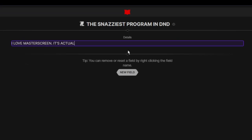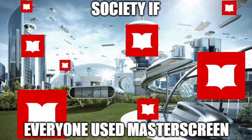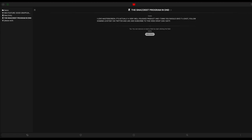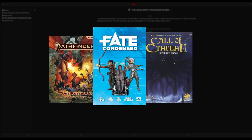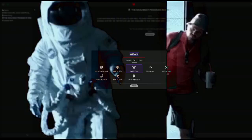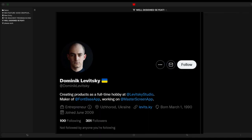All right, immediately, we got the slickest presentation ever. No ads, no clutter. This baby's designed for the modern age. Masterscreen runs on entries. Entries can be things like NPCs, monsters, and items. You can make up your own templates for other systems and other things like historical events. My guy Dominique, the creator of Masterscreen, is always improving his service.